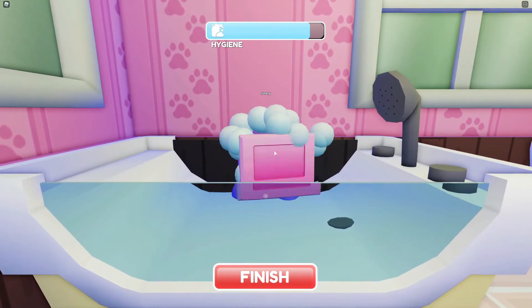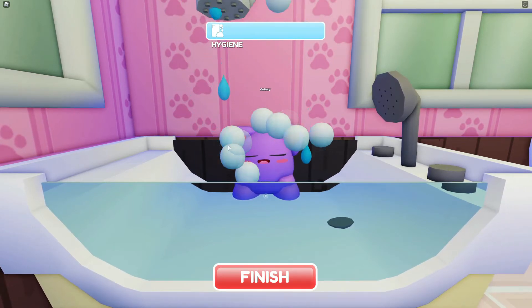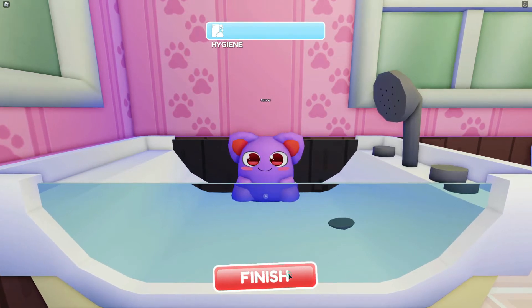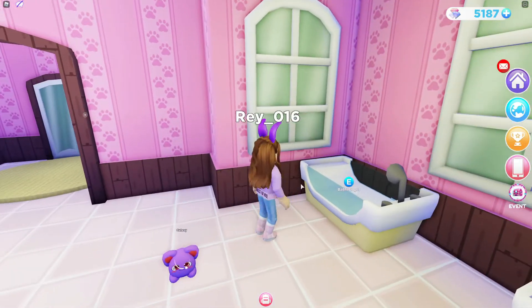Rub some soap on there. Spray it down with water. Get all that soap off. And then you wipe it dry. Then hit finish. And you earn lots of diamonds for that too.